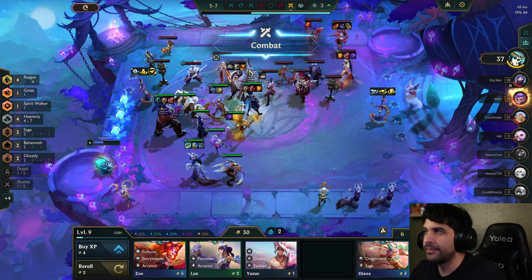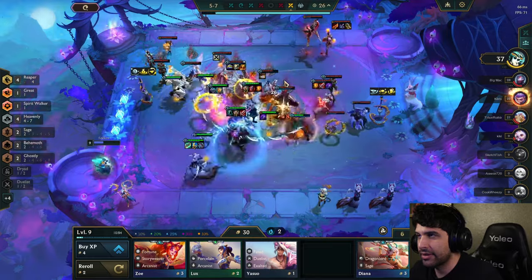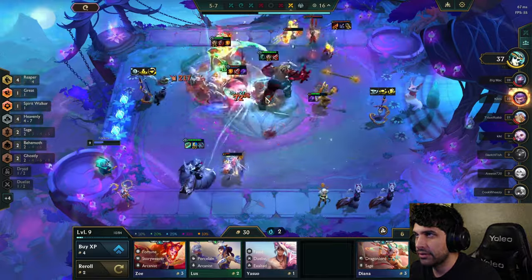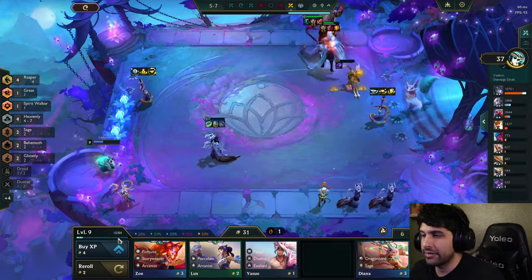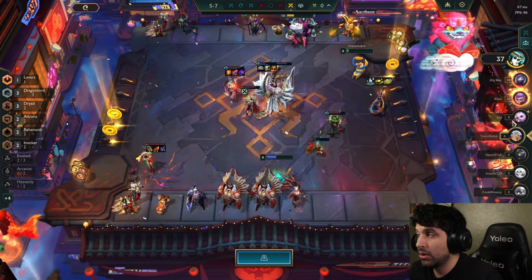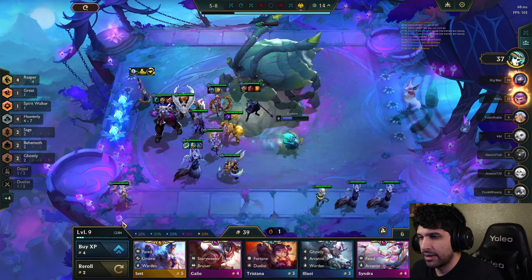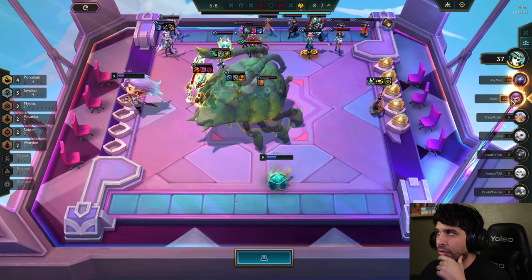I messed up the positioning — and we're fighting this guy, which is a bad outcome. I need to take Kane out of the middle of combat because he is struggling to survive. We were definitely strong enough to beat the other guy because of our Kane. I don't think there are any more Kanes in the champion pool. Someone got eliminated. This is a hard choice between going level 10 or rolling down — I think I would prefer to roll down.